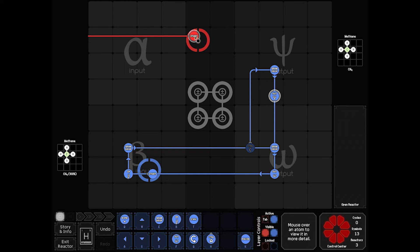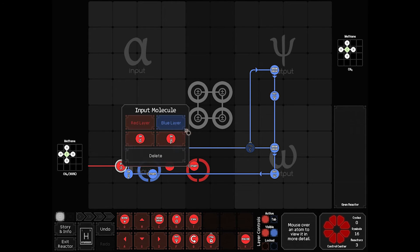Now because I'm going to want things going really well relatively quickly, I'm going to tell red it can start as soon as blue is clear, and I'm going to have red play Follow the Leader.